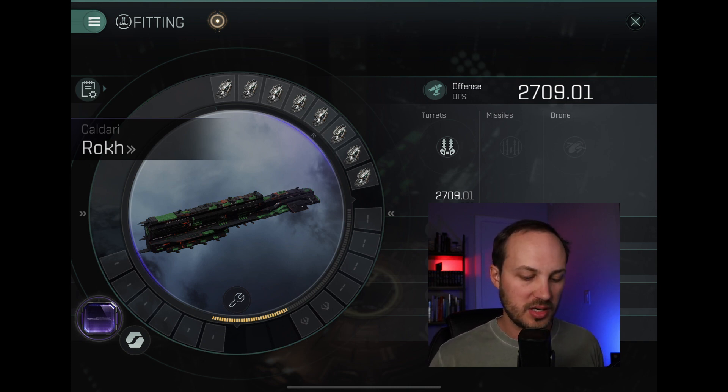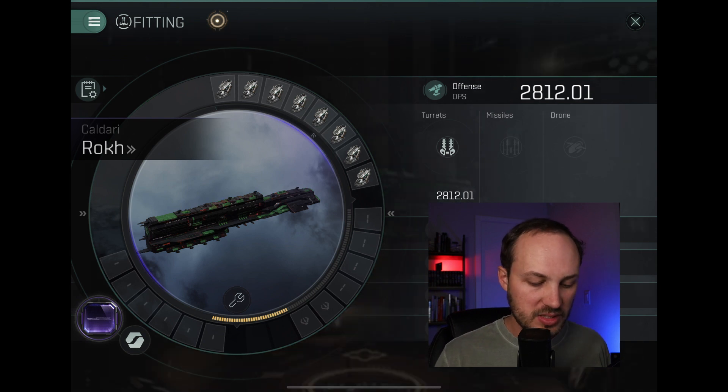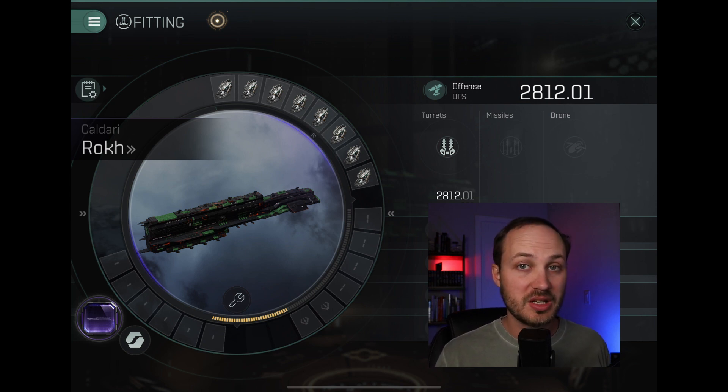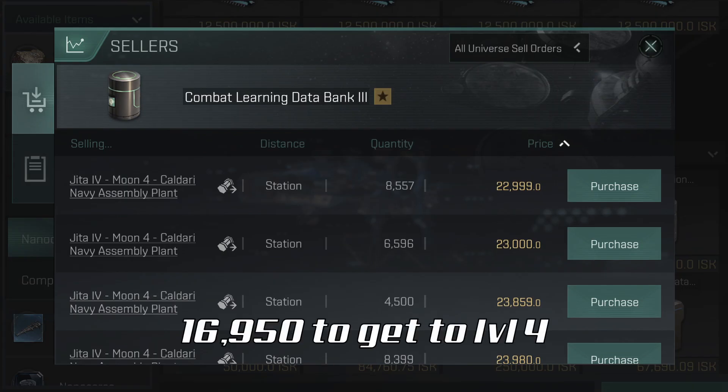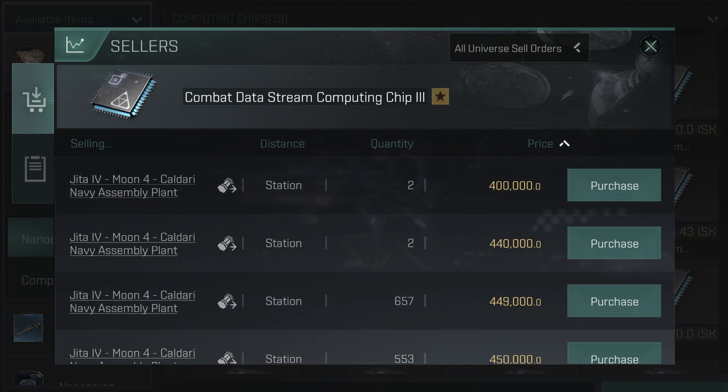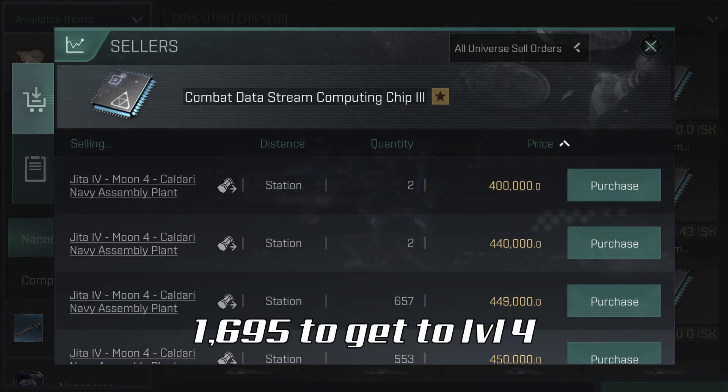We're going to keep rolling and keep trying to get these bonuses. Once we did get to the fourth level of bonuses, we were able to actually get up to 2812 DPS, which does surpass the Vindicator. At this point, looking at my very scientific sticky notes, I have spent $3.3 billion — that's about $2.1 billion for the hull, and then the nanocore training materials is going to be another $1.1 to $1.2 billion ISK.